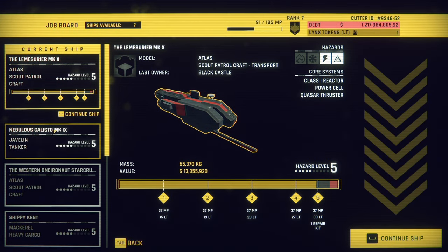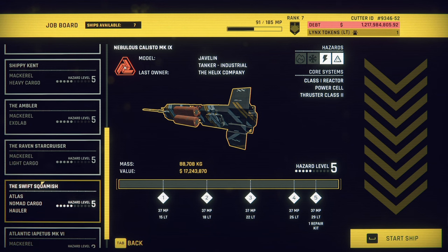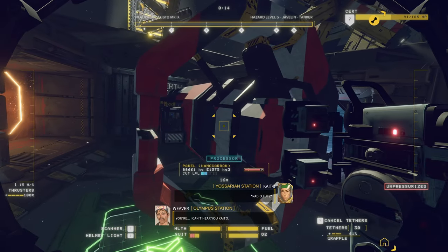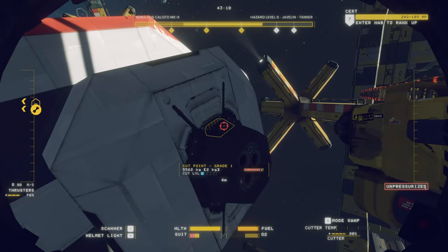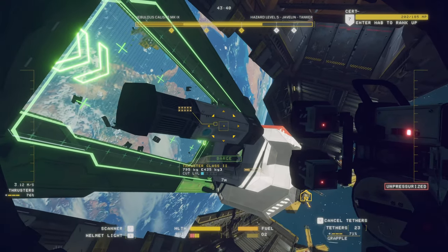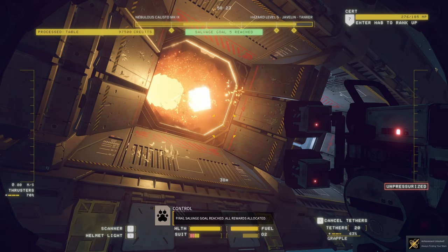Always Finding Your Mark is for completing all salvage goals on a Javelin class ship, which you unlock at rank 5. These are even easier to salvage than Atlas class ships when it comes to dangerous systems. First, depressurize any compartments as safely as possible — generally there's just one small reactor and a class 2 thruster to deal with. For the thruster, go to the back, take off the thruster cap, and remove the thruster from the inside. On some ships you may also need to flip a switch inside to release the thruster, then get all the salvage goals at the top for the achievement.